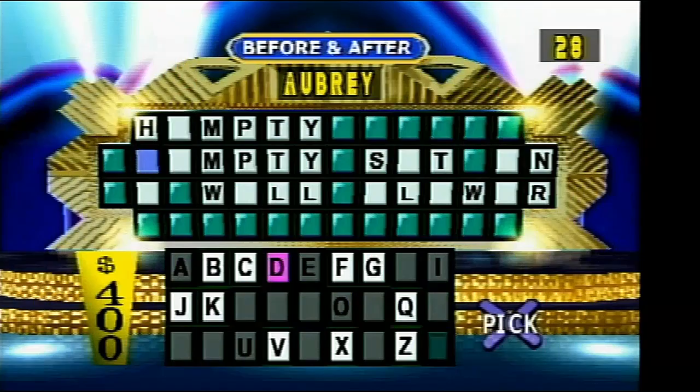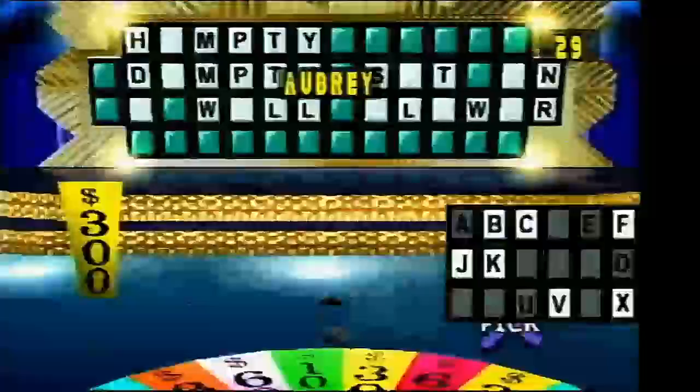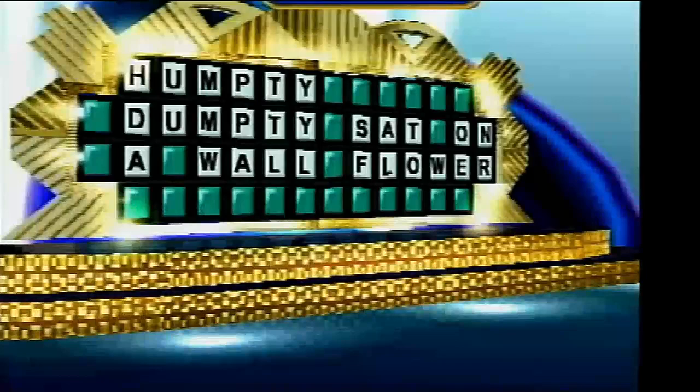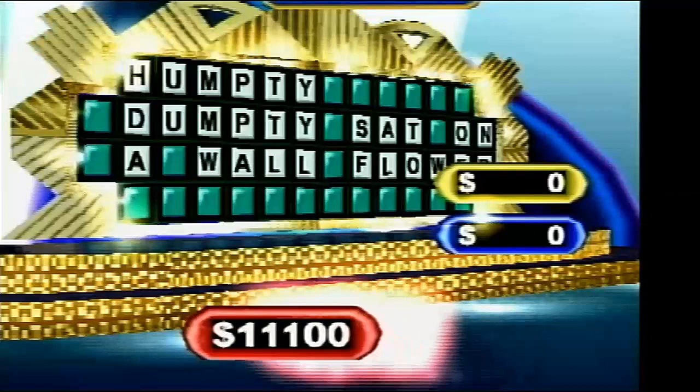Player 1. $300. We don't be sad on a Wallflower. That sound means that all remaining letters are vowels. That's the end of this round. Let's take a look at the scores. Good job, player one. You've got the lead. You'll get back in the game, player two. Player three, you're still in the hunt. Let's go to the next round and the next puzzle. Good luck, everybody.